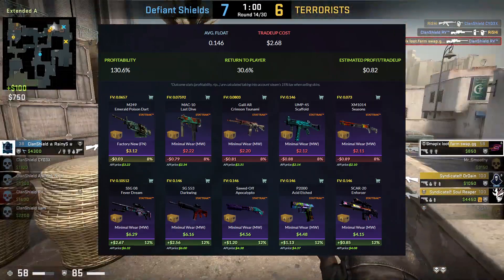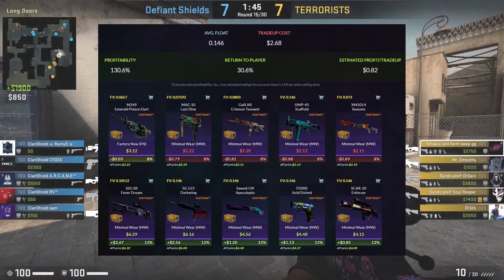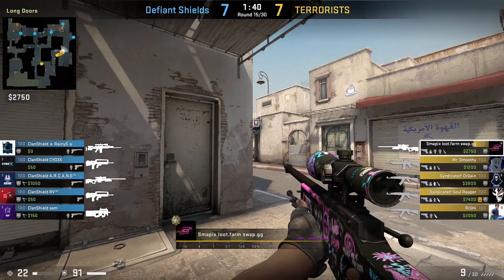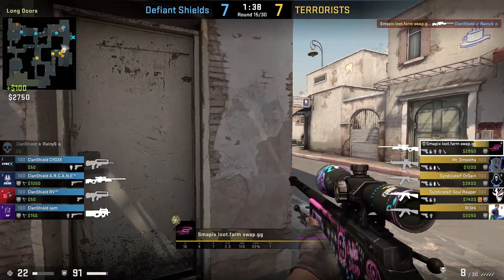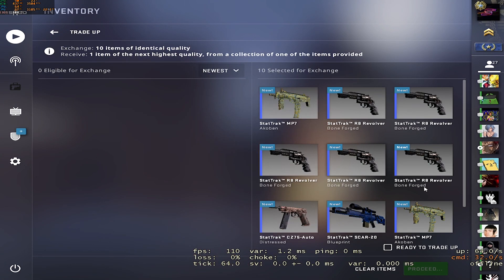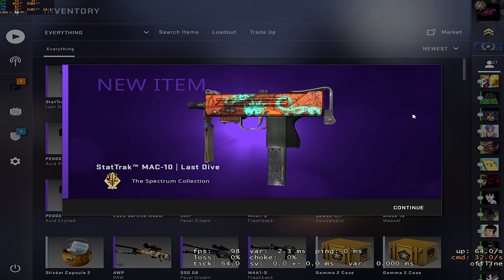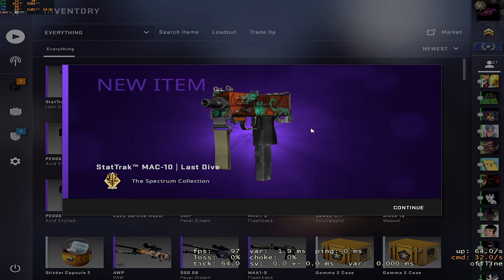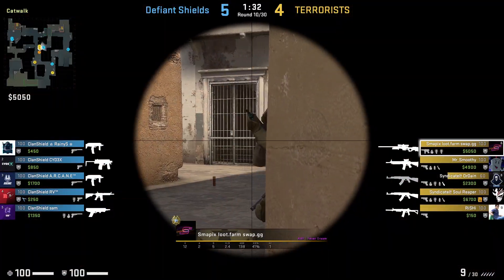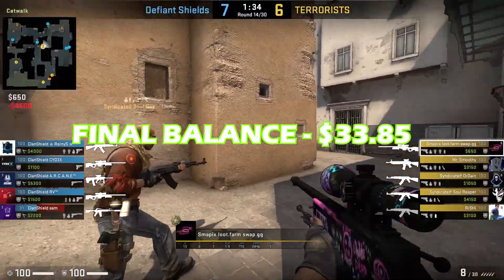All other Spectrum skins will be a loss of about $0.80, except the M249 Emerald Poison Dart which comes in Factory New condition. This is our last trade-up for this video and I just hope we get over $35 inventory value. Let's line up our skins and go in 3, 2, 1. Mac-10 Last Dive — not the worst outcome as it comes in at 0.072 float, but it is still a loss of $0.70. After all these trade-ups, we end up with $33.85, which is good as we started with $28.